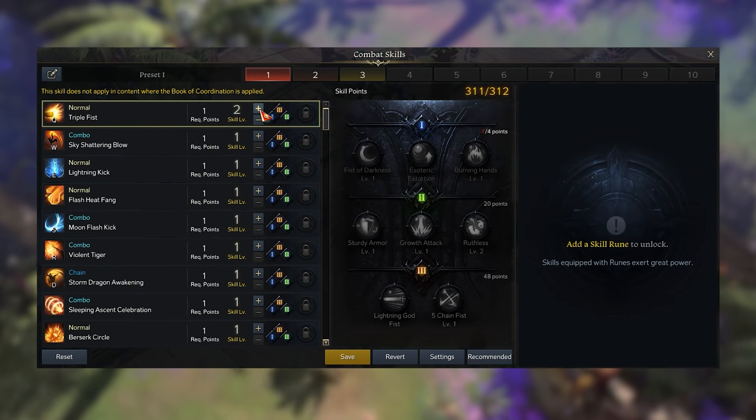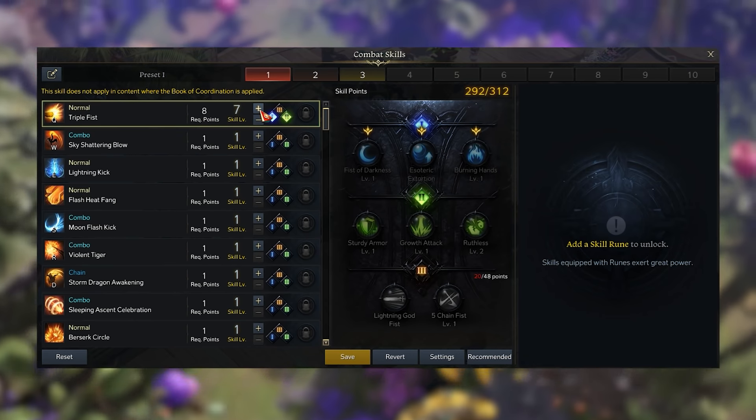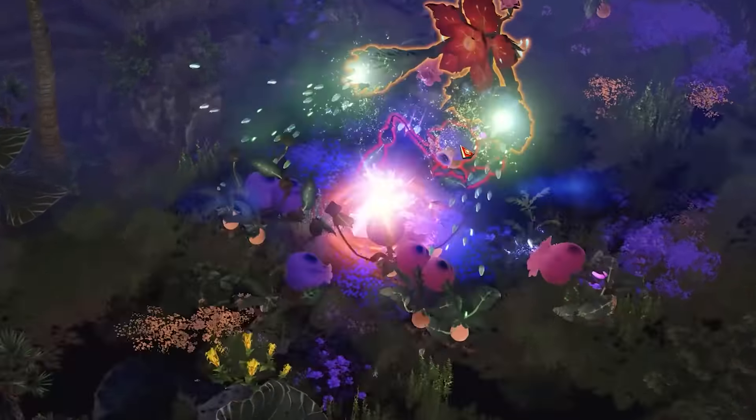There are three tiers of tripods: the first tier unlocked at level four, the second at level seven, and the third and final tier at level ten. Unlocking these buffs as you level up your skills will be key to staying at the top of your game as you progress through Lost Ark.